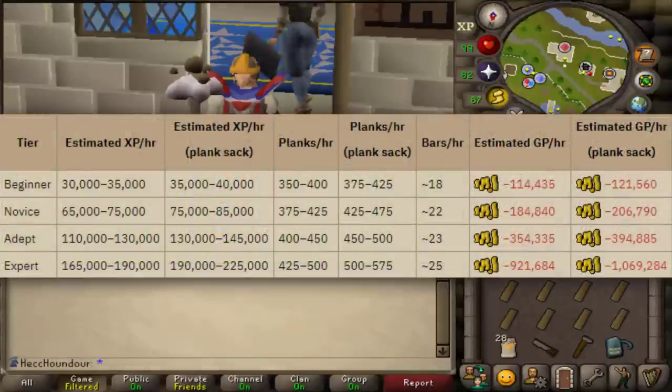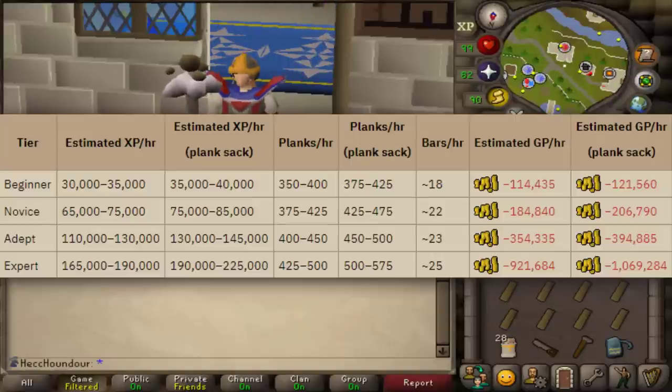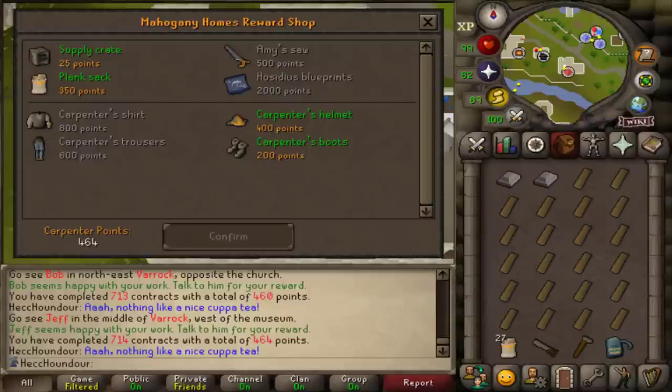Here are the XP rates to expect doing Mahogany Homes, according to the wiki. If using NPC Contact, you can get even higher rates than this. If you're wondering what order to buy the rewards in, it's mainly up to personal preference. I recommend the plank sack first because I think having to bank less is more valuable than the tiny XP increase from the outfit.